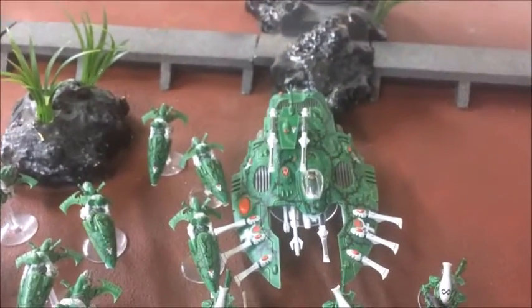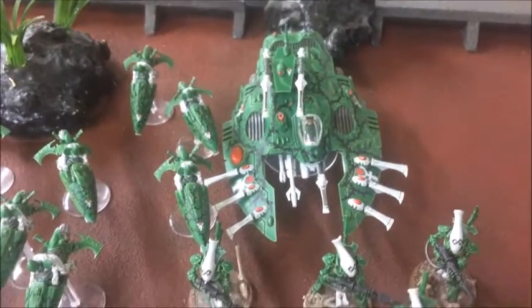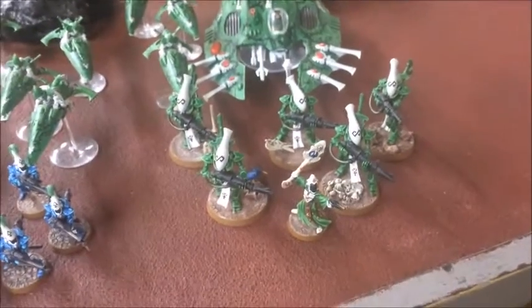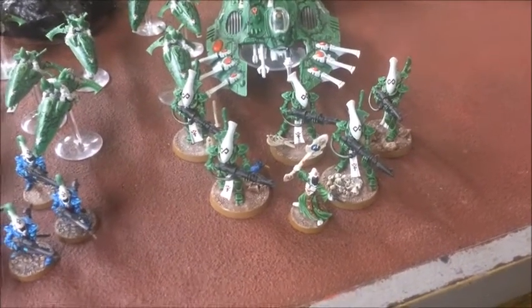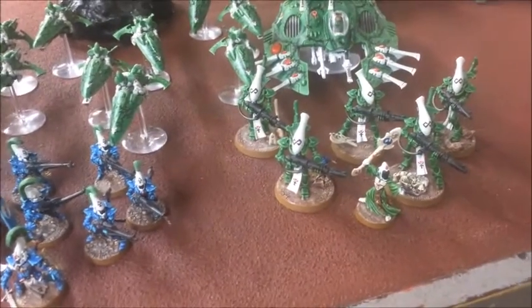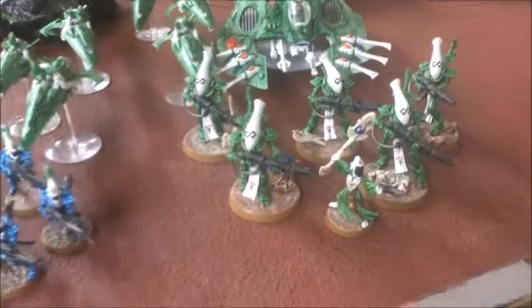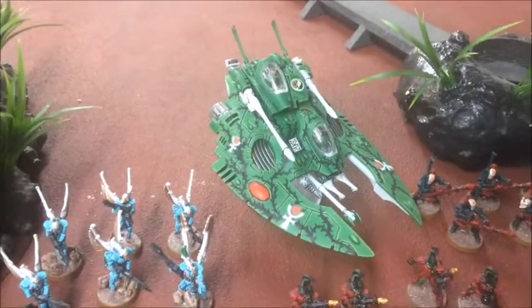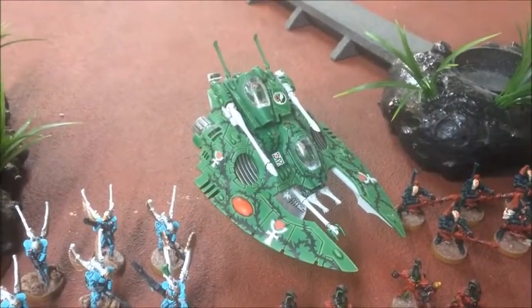Then I've got a Wave Serpent with Shuriken Cannon Turret, Shuriken Cannon underslung, Holo-fields, and a squad of Wraithguard transported inside. They've got the Wraith Cannons rather than the D-Scythes. And I've got my converted Spiritseer with them. Then the other bit in my Combined Arms Detachment, my heavy support, is a Falcon Grav Tank with Bright Lance upgrade.